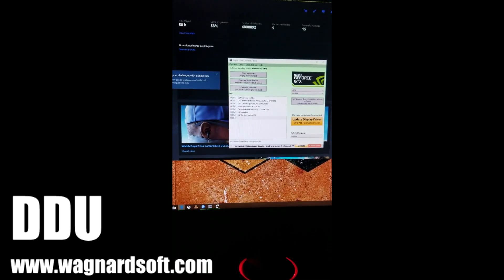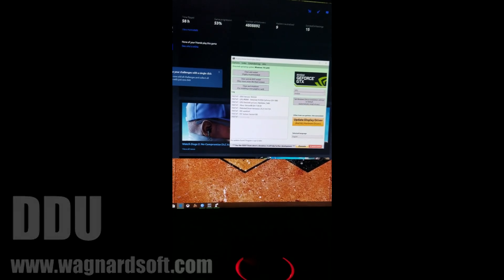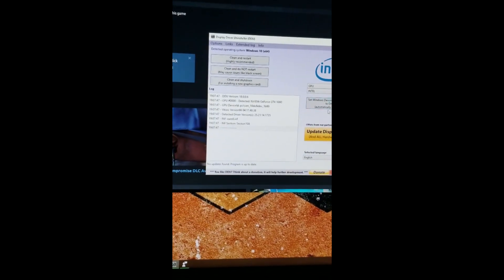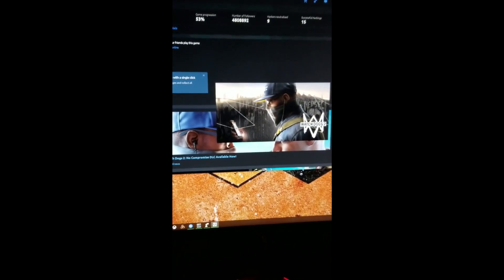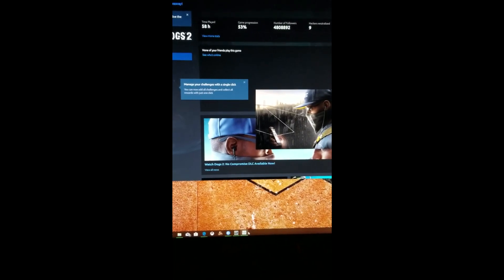The game still wasn't working after that. When support gave me the DLL error code — IGDRCL64, which I had never seen until they brought it up — it was linked to Intel. So I went into DDU, selected my Intel drivers, and did a clean restart. When it restarted and I launched Watchdogs, it showed 'Synchronizing save files' on the splash screen, which I hadn't seen before. That slight sign turned out to be great — the game finally worked.